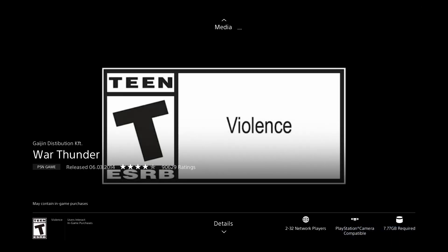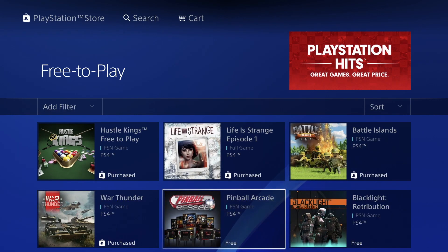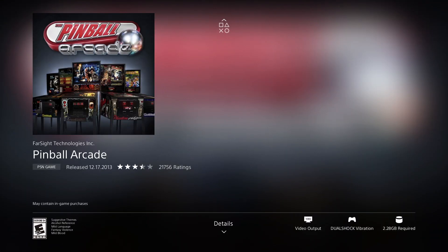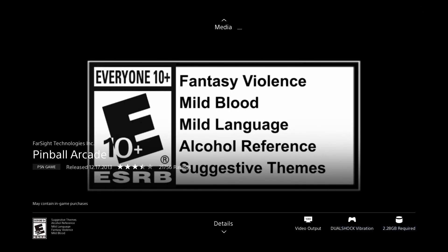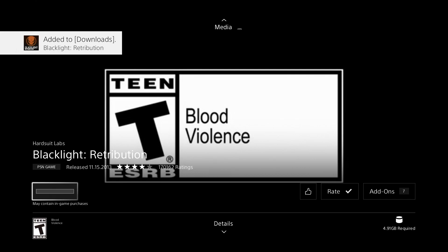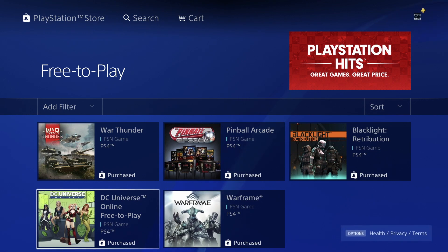As long as we see the download screen, we're okay to go back and continue on with anything else on our PlayStation. Let's go into this game — it's pretty good, we're looking at 2.28 gigs — press download and we should be good. Here we've got one of our last games — Blacklight — only 4.91 gigs. Let's just download it. You shouldn't have to wait that long, maybe 30 minutes for those with slow internet, just a couple minutes for those with faster internet.